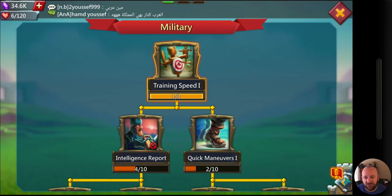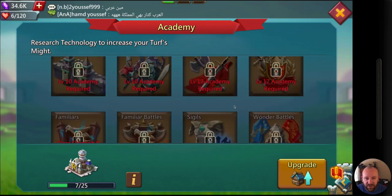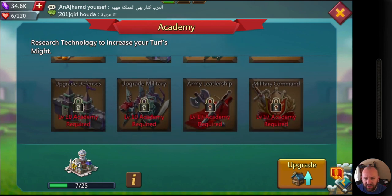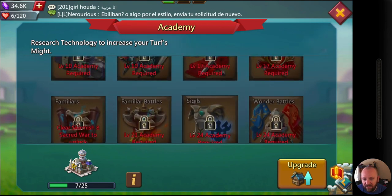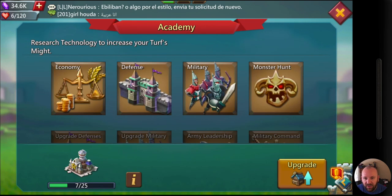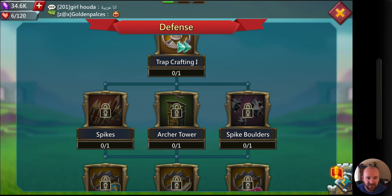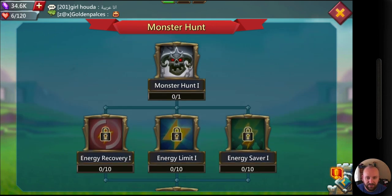Your heroes, your gear, and your talent points can all help get that research speed up, and that's going to be a huge difference in your game because there is just so much research to do. Aside from what you see there are new things that pop up — familiar battle and so on. I don't touch defense research at all right now. Defense research just isn't worth the time compared to other things you could be researching, like monster hunting.